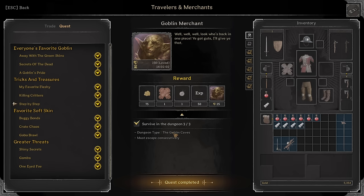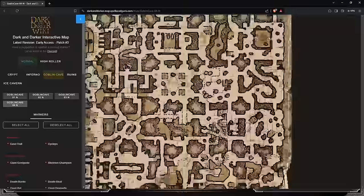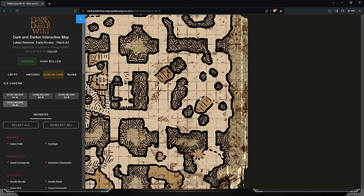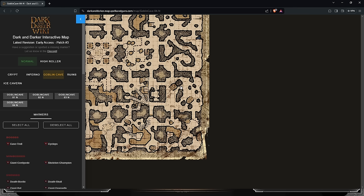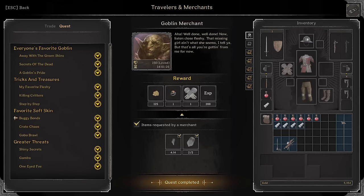Survive three times in the dungeon — must escape consecutively. The easiest thing is just spawn in and go sit in a corner of the map with like three campfires, sit beside a static and wait for it to open. Buggy Bonds: You need four Beetle Wings and two Bug Shells. The best way to farm this is go to this room right here on the map — it has a ton of big spiders and Death Beetles. I guarantee you'll come out with at least one of the materials needed, usually two to three. Also make sure you're killing the big spiders because you'll need Spider Silk for a later quest.